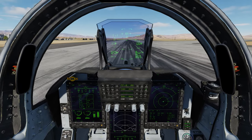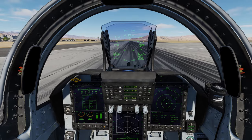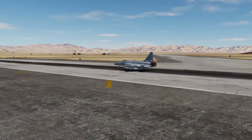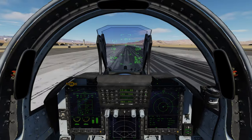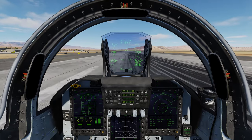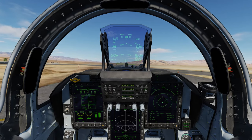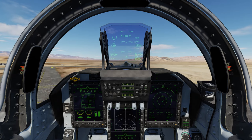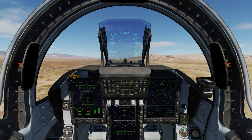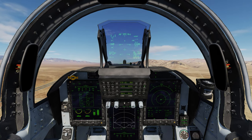Rolling steady, nose wheel steering off, brakes on — bring the power on and off we roll. Gentle pull back on the stick, up we go to 10 degrees, let her settle, bring the gear up, get that angle of attack up to about 10 degrees. As we get over 250 knots I bring those trailing edge flaps up and off out we go. We've got our steer points here, so let's go to steer one — flight plan one, turn.